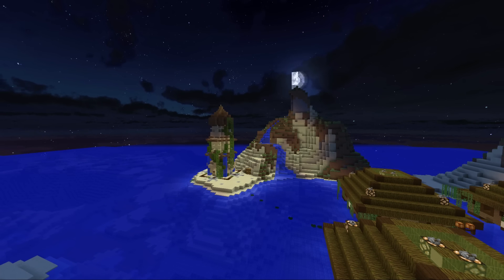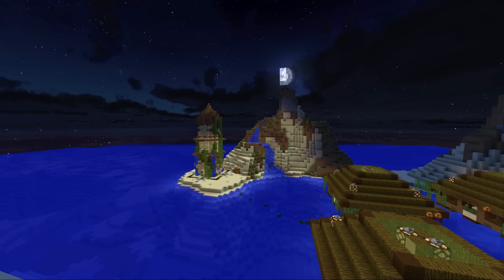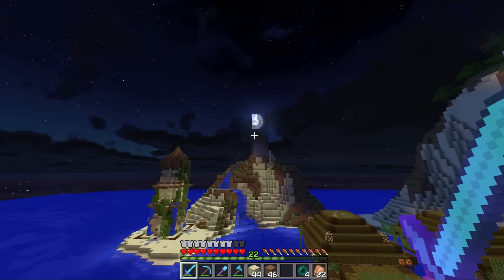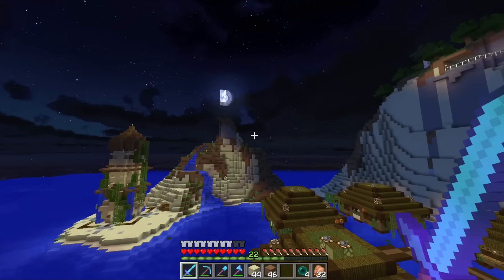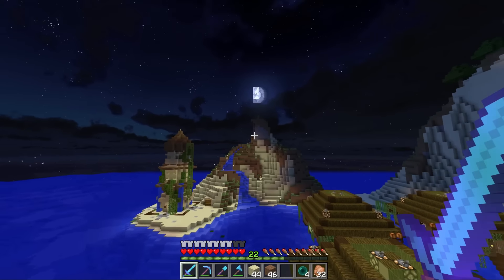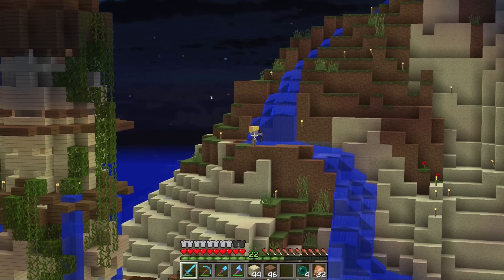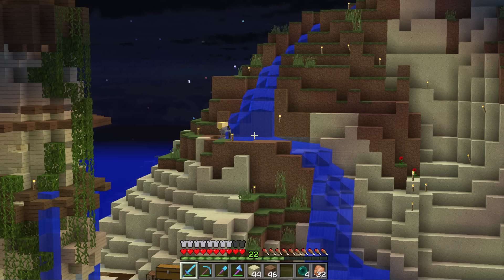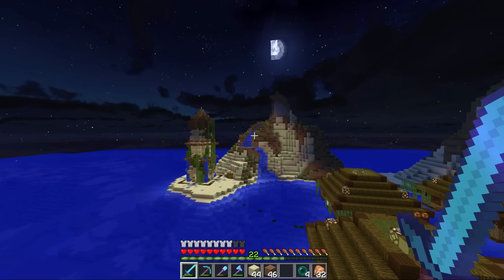Doesn't that look fantastic? Look at that! That looks like a proper winding waterfall. That looks really, really awesome. And when I have this ready, or do this on Saturday's episode, it's going to all come together and hopefully look pretty awesome. That is looking perfect - we have got pretty much... that is only one source block as well, which is kind of crazy. There's also a skelly bob taking a swim down. Shame he didn't get pushed all the way down. He's going to pop out in a moment - he's stuck.